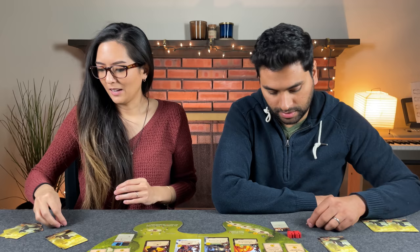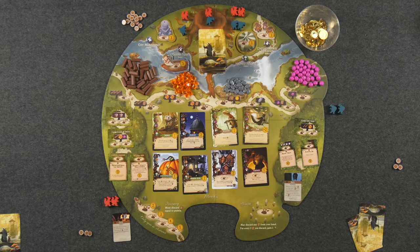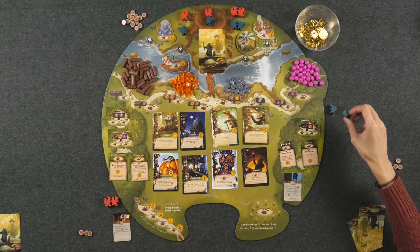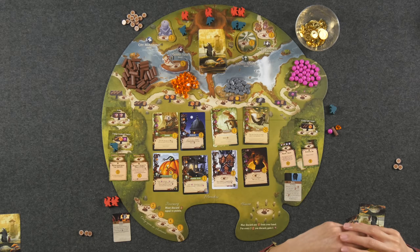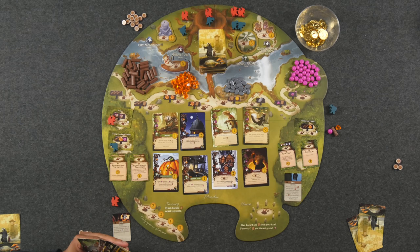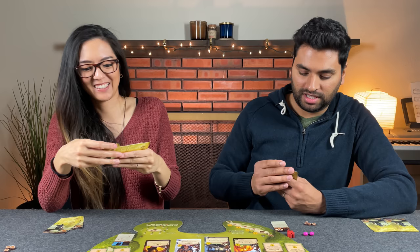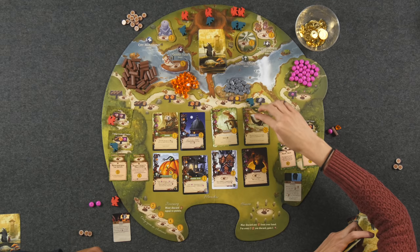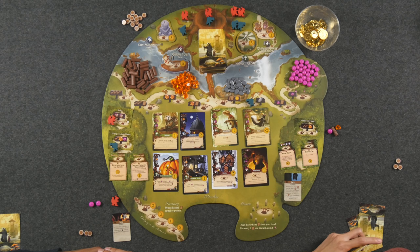We're ready to begin. I'll start by placing my worker on the forest location for a twig, a resin, and a berry — a little bit of everything minus pebbles. Monique goes to the two-of-any-resource spot and takes two berries. I then grab the lone pebble spot since I don't see another way to get a pebble — there's no wild resource area. So I really wanted that pebble.